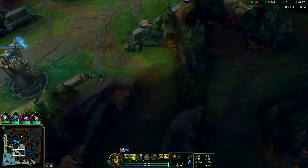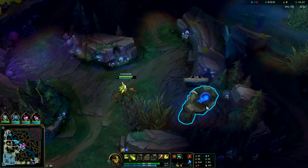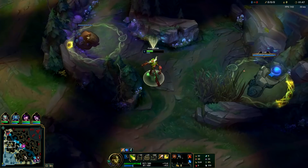Normally when you start your charm on camps you start on wolves or raptors, and then you end up smiting red buff early because you need that healing — it costs you a lot of HP and mana whenever you charm a camp. That's how you take camps on Ivern. Then you go to your blue, your gromp, and you're just gonna keep clearing down.